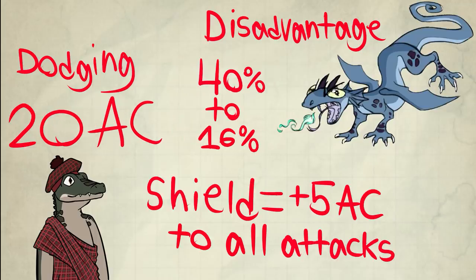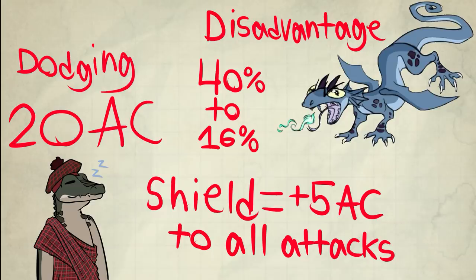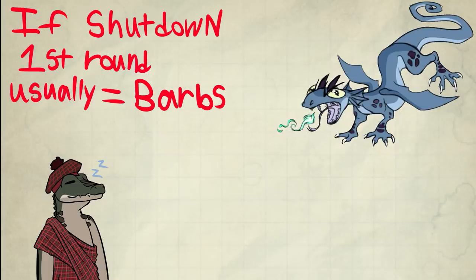If you used Shield instead, that's a plus 5 AC until the start of your next turn — that's every attack. Shield is safer to use. The DM announces his roll, and if the value is a hit, you use Shield to make it a miss. Barbs is a re-roll, so you're gambling with dice — it can still be a hit. Barbs can prevent a crit though, so that's a big deal, whereas Shield can't. Shield is still king in many cases, so I advocate you grab both and prepare both. You'll likely be switching back and forth. In a majority of cases, if you really want to shut someone down, you'll be using Silvery Barbs.